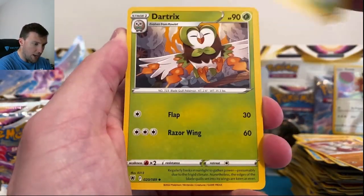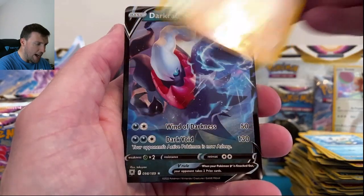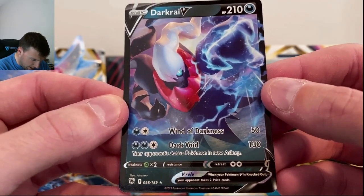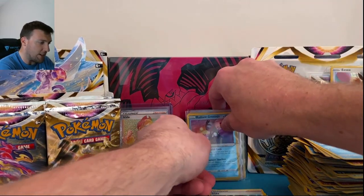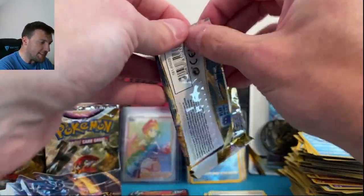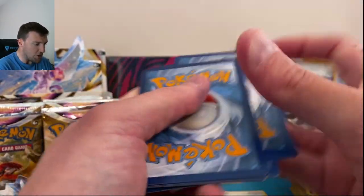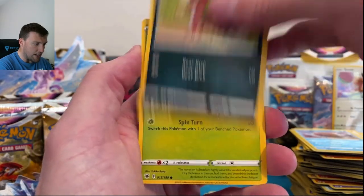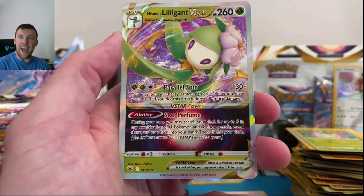Water energy, Dartrix, Oshawott, Miltank — and Dark Rai V! Oh my gosh that is cool looking — really really slick. Dark Rai V is awesome! I'm going to put that in the back with the other big pulls. Astral Radiance delivering on opening weekend — get your seats, it's going to be a full show! Darkness energy, Azelf, Yanma, Swinub, Petilil, Typhlosion in reverse — and Lilligant V-star! Very very nice Hisuian Lilligant V-star.